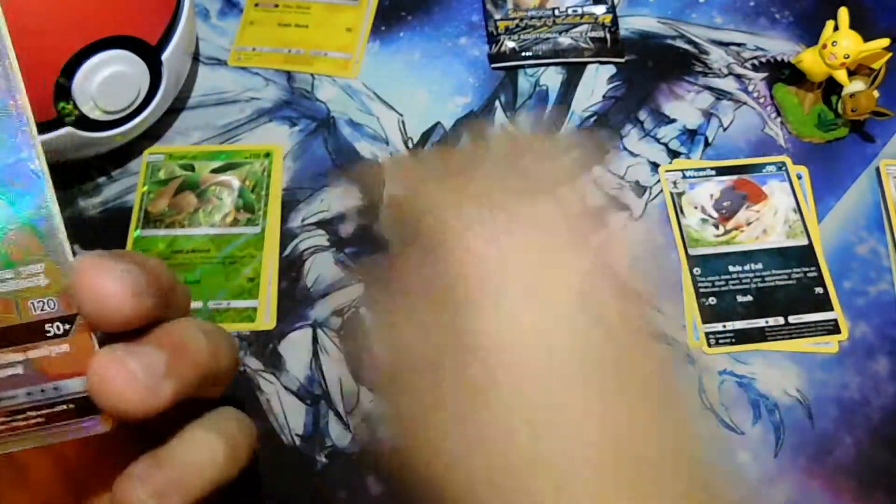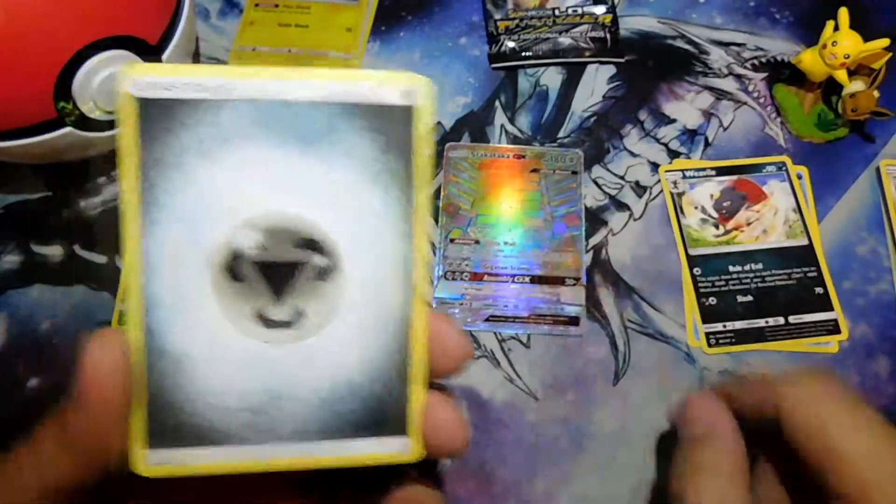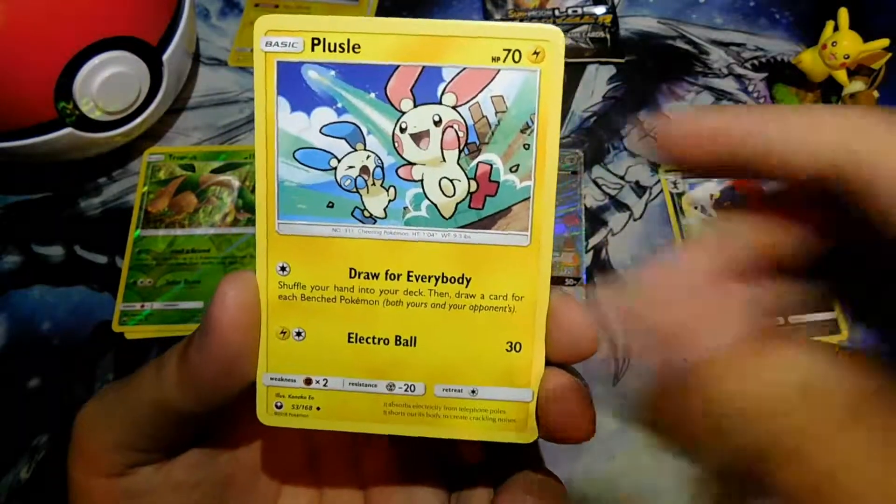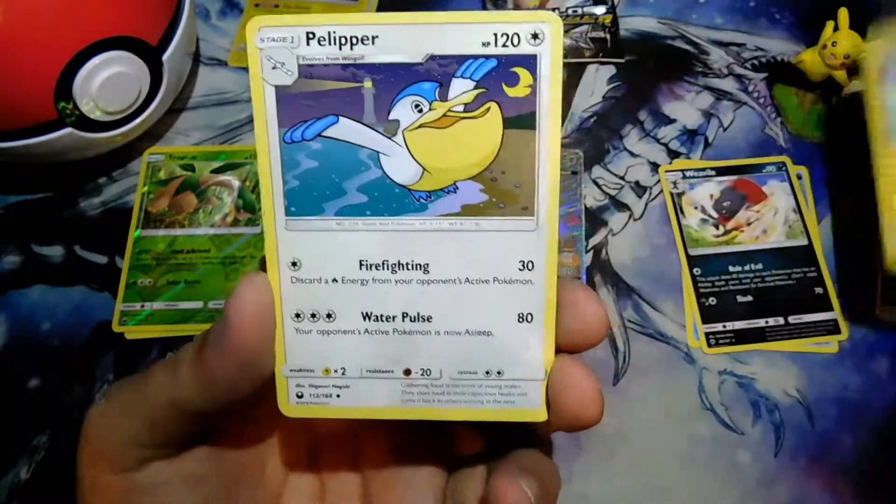Let's make some room over here. Steel Energy, Bell's Maintenance, Plusle, and Pelipper. All right, so two more packs left, both from Lost Thunder.